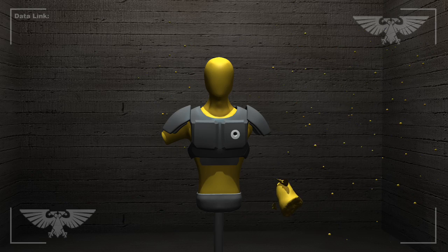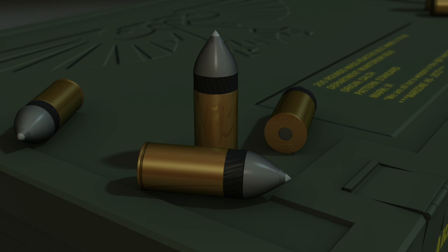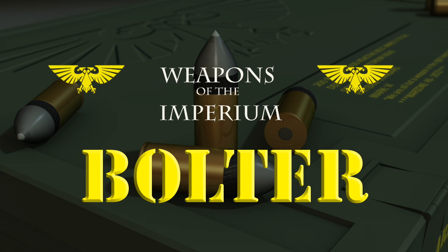As you have just seen in this firing range demonstration, the Bolt Gun is a frightening and formidable weapon, but when wielded by the Imperial Space Marines of the Adeptus Astartes, it is a weapon of divine retribution.